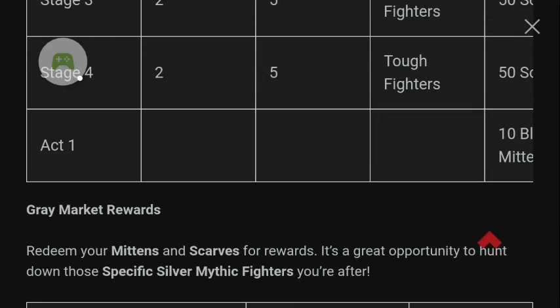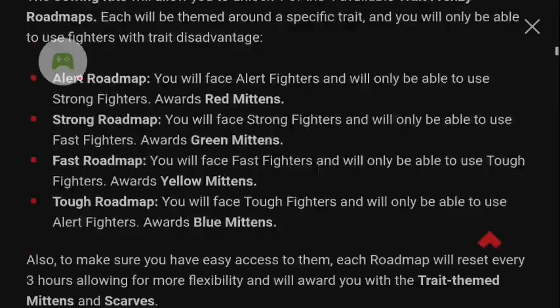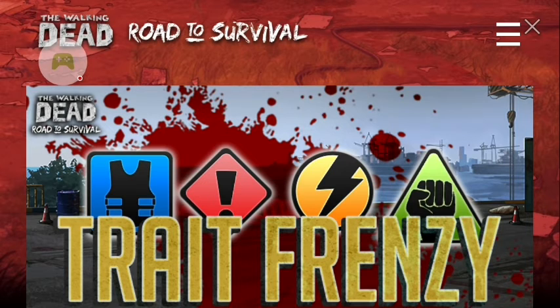I think this event is going to be okay — nothing too crazy or wild, pretty simple. The trait I need the most right now is blue, and then maybe yellow in second place. I definitely need blue to work on tearing up Abraham, and I could use some help tearing up Yumiko as well. Yellow would be for Gator — I haven't used Gator yet but people seem to like him a lot. Blue is absolutely my top priority right now.